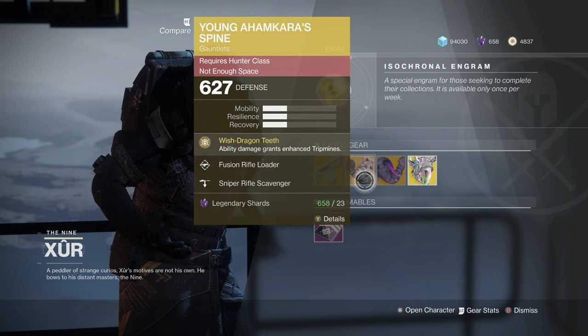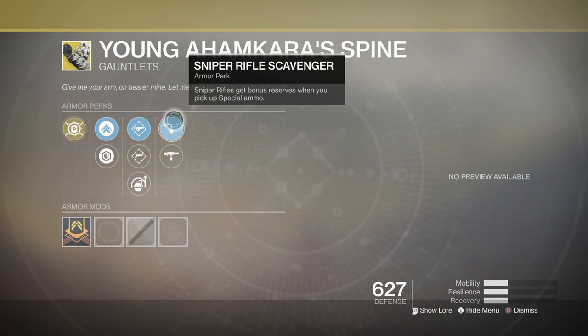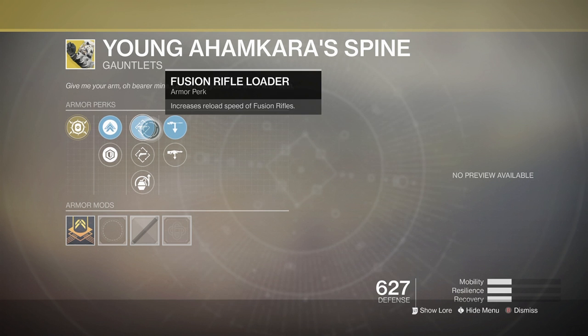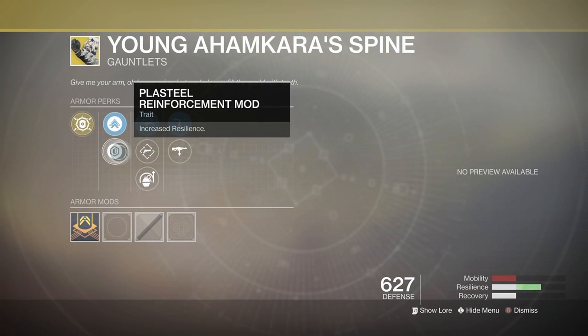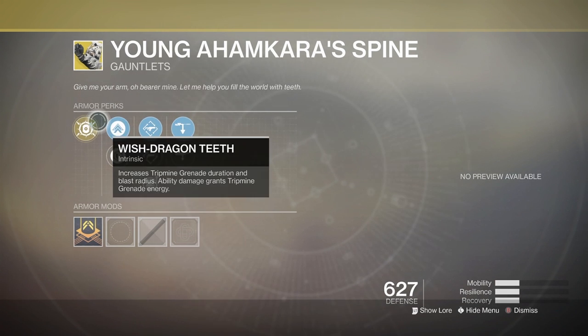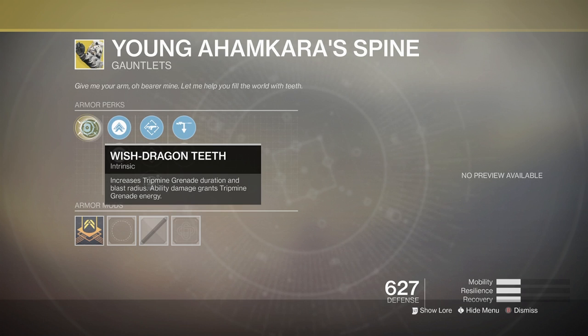The Young Ahamkara Spine for the Hunter comes with Sniper Rifle Scavenger, Machine Gun Scavenger, Fusion Rifle Loader, Hand Cannon Loader, Impact Induction, Plasteel Reinforcement Mod, and Mobility Enhancement Mod. The main perk is Wish-Dragon Teeth: increased Tripmine Grenade duration and blast radius, and ability damage grants Tripmine Grenade energy.